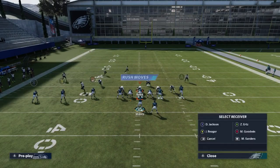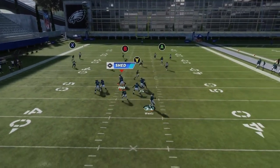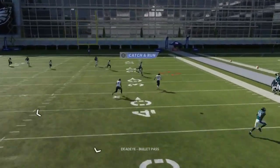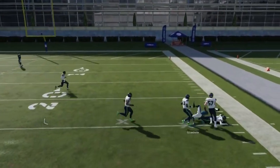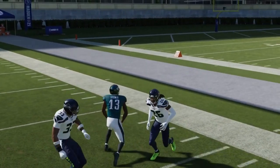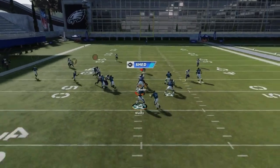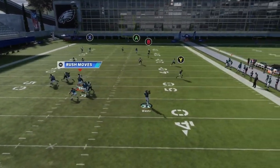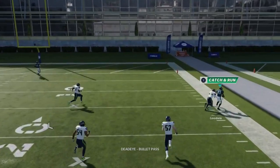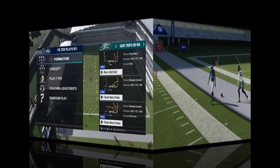Against cover four you can do the same thing — usering really isn't what it was. It's a tight throw but it's there. Against cover three, that cornerback sitting back makes it a really big play.